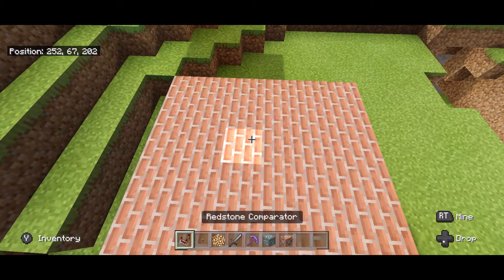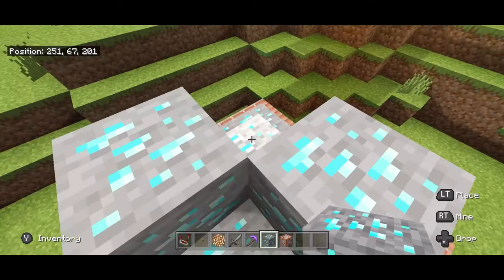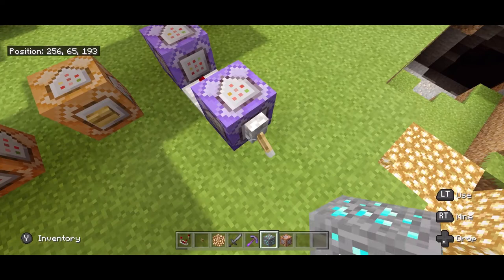Now, over here on your platform, you can make whatever shape you want with whatever block you want. So we're going to use diamond ore just for fun, and we are going to make a mountain of diamond ore. Don't make it higher than 5 blocks, because if you remember, we did our starting coordinate here and then our end coordinate here plus 5 blocks.